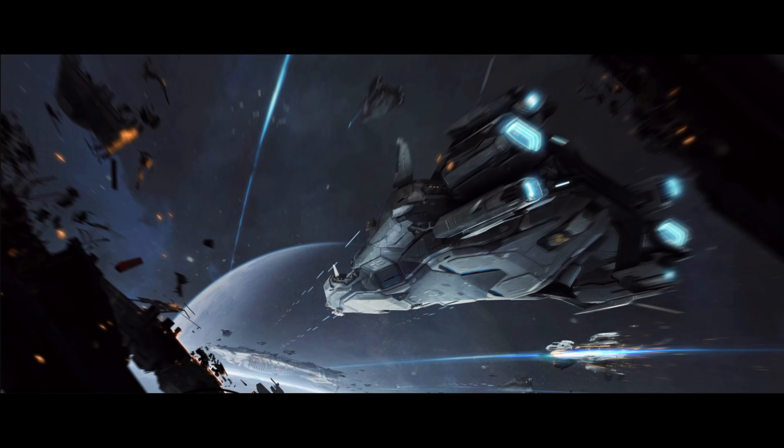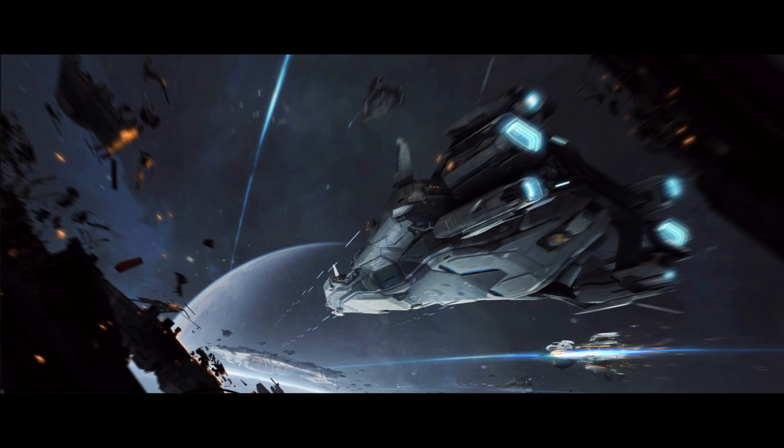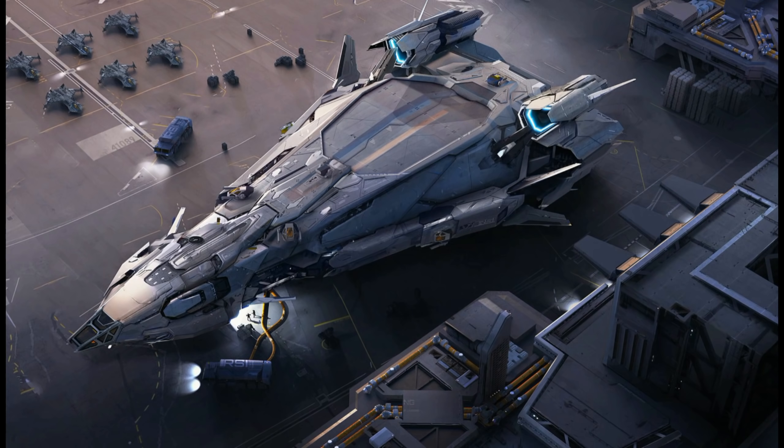The Nautilus from Aegis is a dedicated mine layer. We still have to hear a lot about how mines are going to work in SC, and I for one am interested to know just how big a minefield you'd have to lay to protect an objective in three-dimensional space. However, it could offer orgs a good option for protecting a claim such as a premium mining site. CIG have talked about the Nautilus having the option to lay both proximity mines but also sentry turrets, like the ones we see around space stations in the PU.